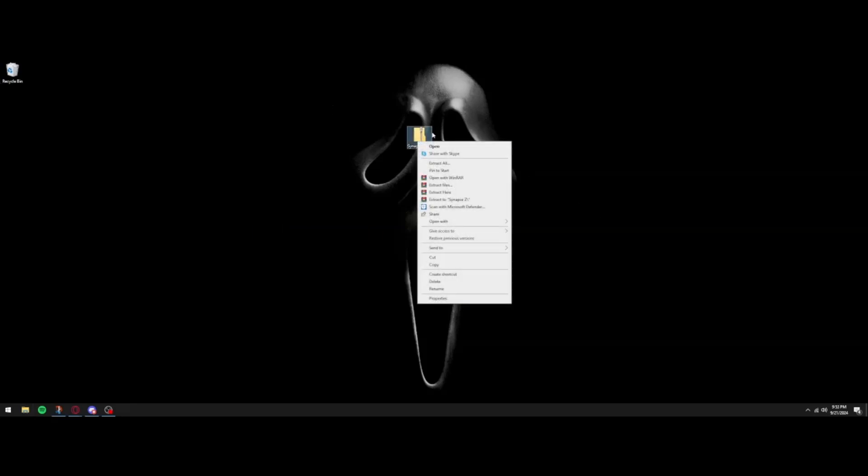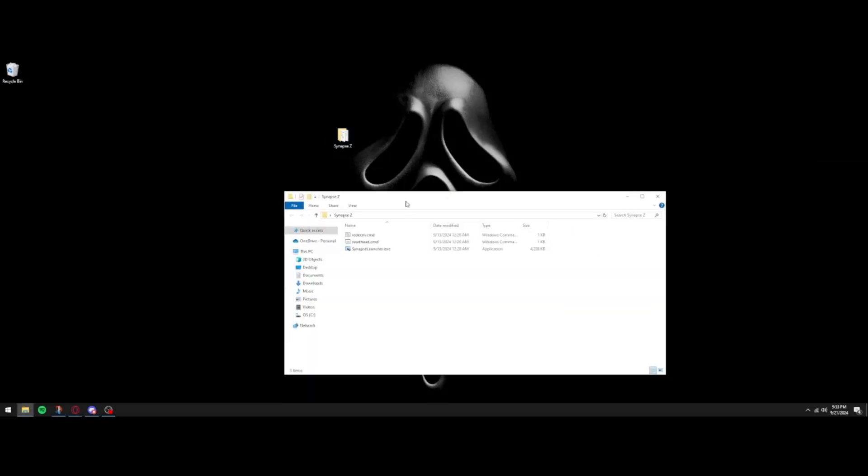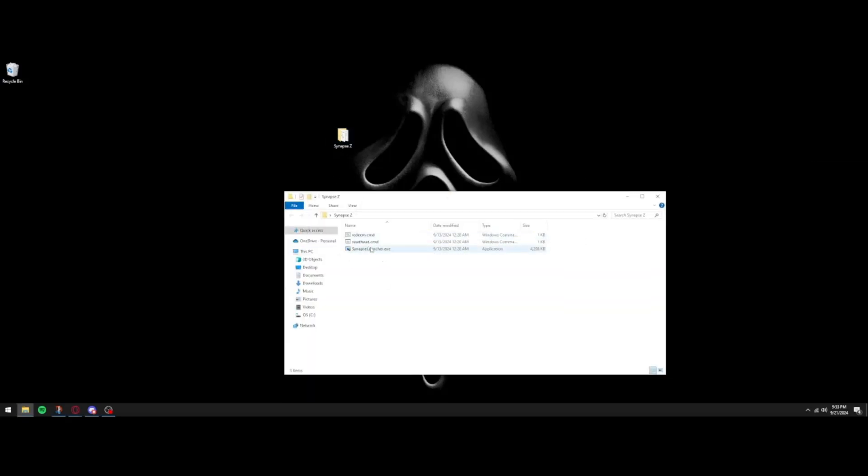Right-click the zip file and extract it. This will unzip the folder and you'll have an unzipped version. You can go ahead and delete the original zip file. Once you have the folder open, you'll see a few things — if you ever need to reset your hardware ID there's a file for that, and if you buy a new key after your current one expires, press redeem.cmd.